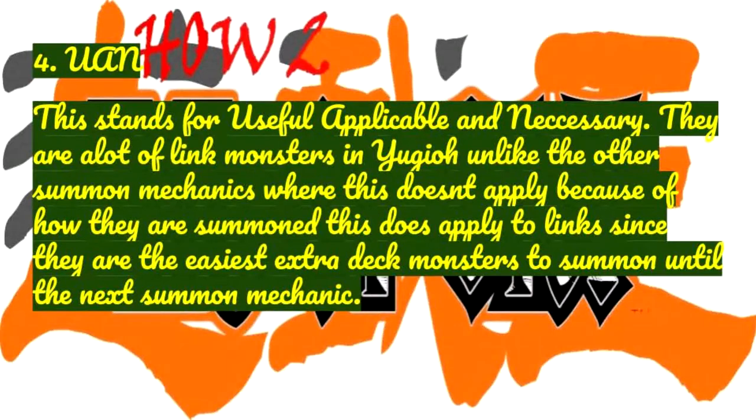UAN stands for Useful, Applicable, and Necessary. There are a lot of link monsters in Yu-Gi-Oh! Unlike the other summon mechanics where this doesn't apply, it does apply to links since they are the easiest extra deck monster to summon.